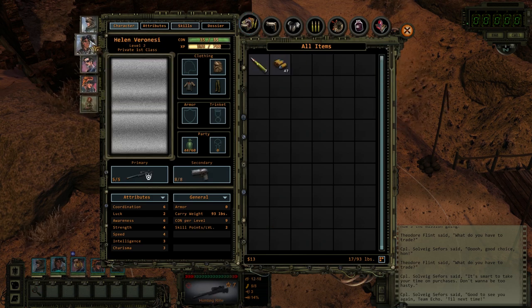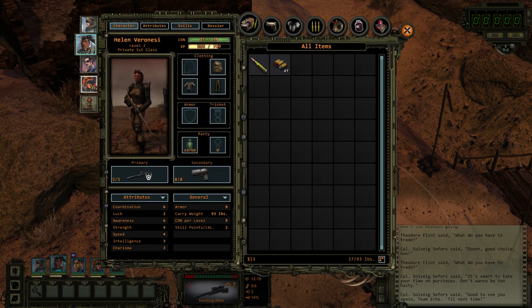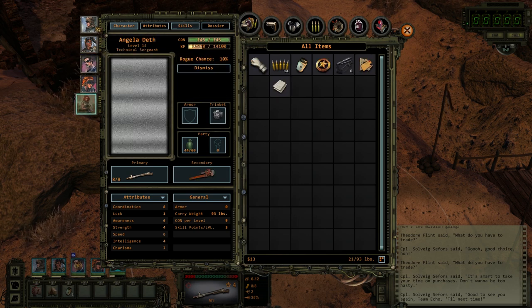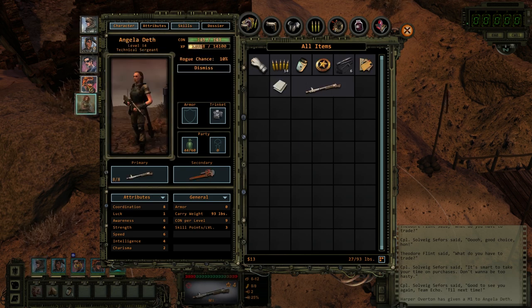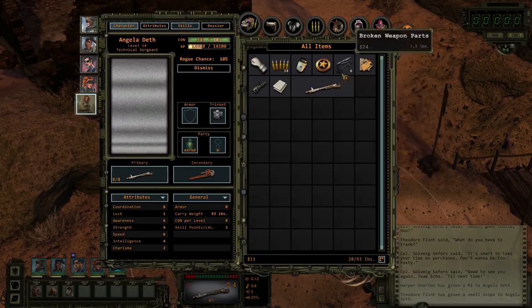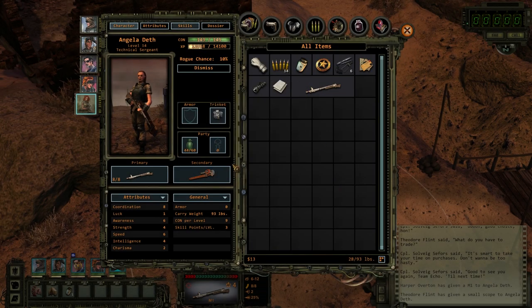Who needs the aim the most? My natural inclination is to put it on the sniper, but she already has a pretty good chance of hitting. Let's give it to Harpers. Where's the scope? Oh shit, it requires three weapons skill. Damn it! Well, okay then.